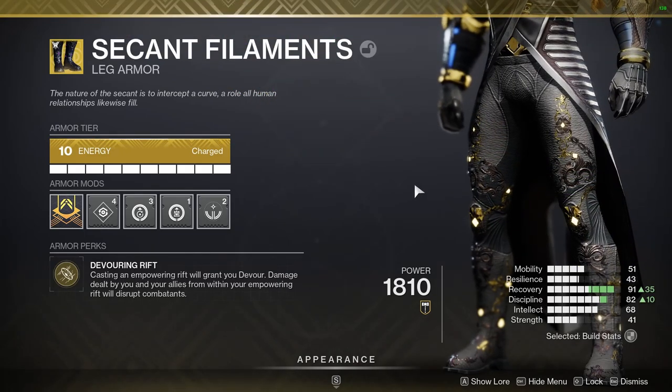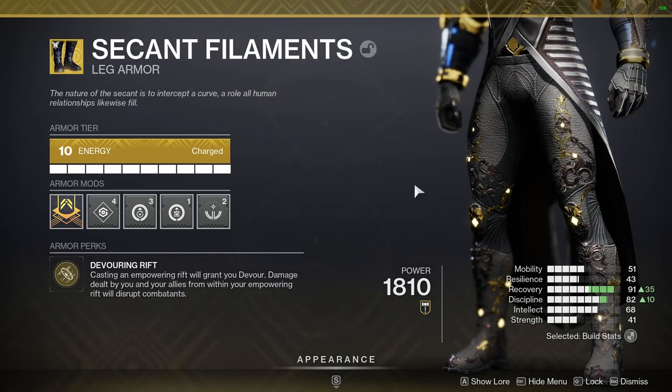These have Devouring Rift — cast an Empowering Rift that will grant you Devour. Damage dealt by you or your allies from within your Empowering Rift will disrupt combatants. Disrupt is an effect that essentially stops your enemies from being able to heal. If they pop something that gives them Restoration and they're ticking up with that heal, you shoot them and it stops that healing in its tracks.